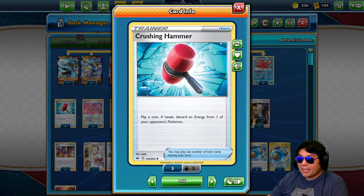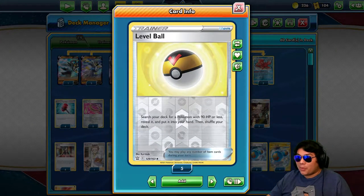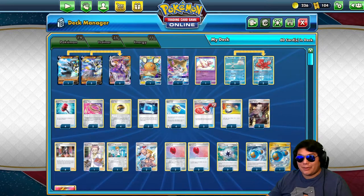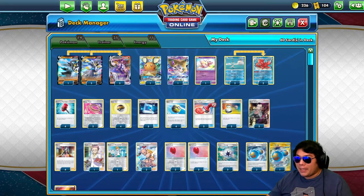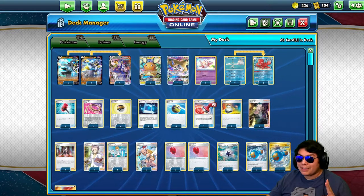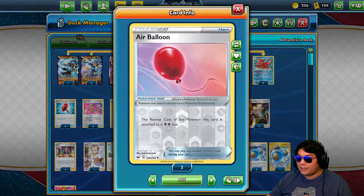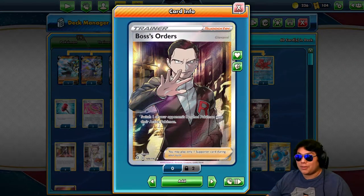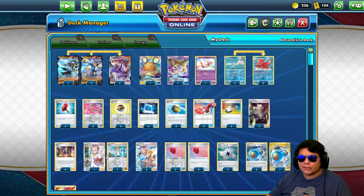We're running 4 Crushing Hammers, 2 Escape Ropes, 4 Level Balls — mainly using those to get the Remoraids, sometimes the Mew. We have Pokecom to help combine with Level Balls, Quick Balls to grab everything else, 2 Reset Stamps, 2 Switches, and 4 Air Balloons which we'll be attaching mainly to our Urshifus. We have 2 Boss's Orders in case we need to move something into the active. Then 4 Marnie and 2 Professor's Research, because we don't want to be discarding too much from our deck.